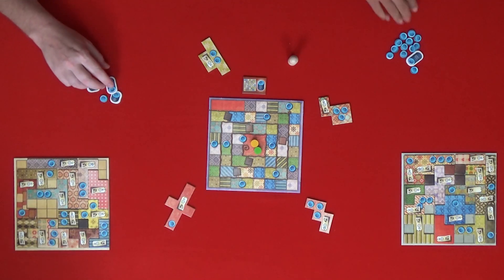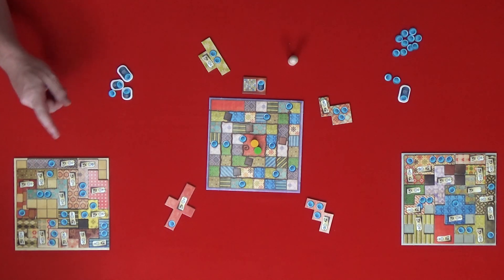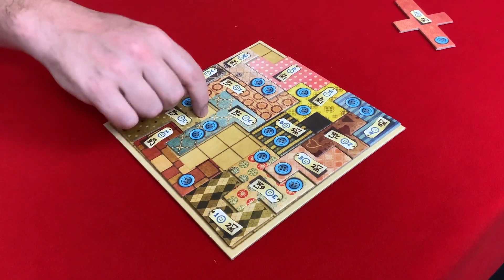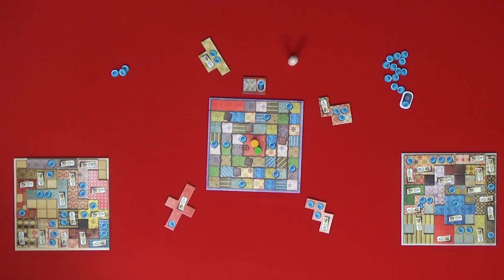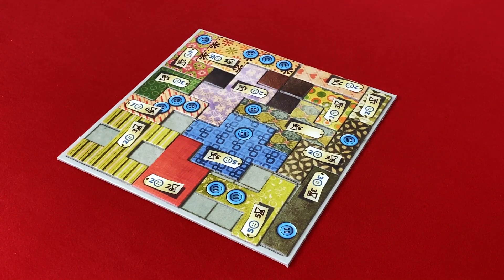How many bonus points? I have 21 minus two, four, six, eight, ten, twelve, fourteen, sixteen, eighteen empty spaces — that leaves me with three. I have ten, twelve, fourteen, sixteen, eighteen, twenty, twenty-two, minus two, four, six, eight, ten, twelve empty spaces — that leaves me with ten. You win by seven!